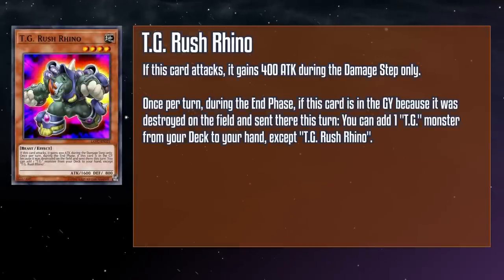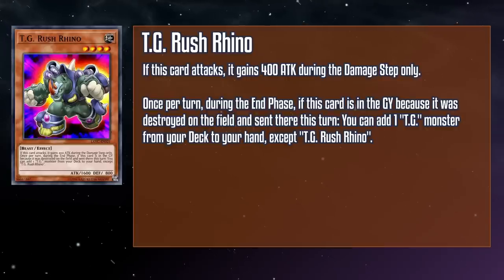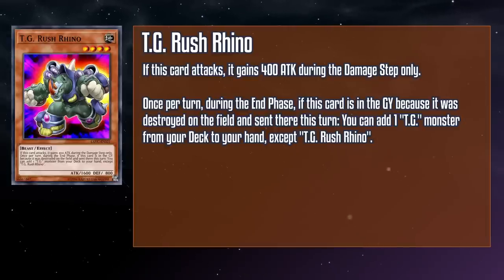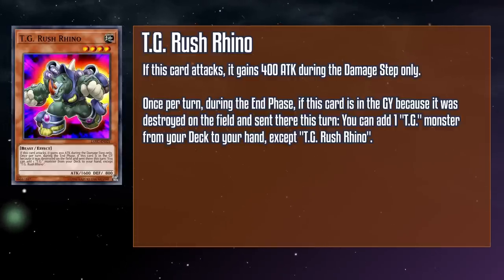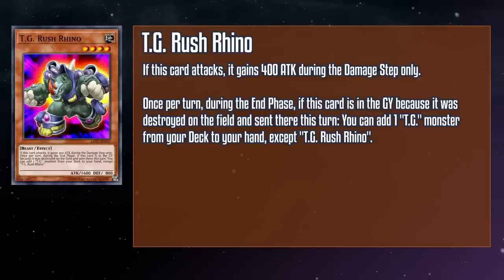TG Rush Rhino is a level 4 earth beast monster with 1600 attack and 800 defense. If this card attacks, it gains 400 attack during the damage step only. And once per turn during the end phase, if this card is in the grave because it was destroyed on the field and sent there this turn, you can add a TG monster from your deck to your hand except a copy of itself. Rush Rhino was sometimes brought in as the third member of the Striker-Warwolf package to give a much needed boost in offense — a normal summonable 2000 attack monster could clear some nasty threats, and the fact that it also had the replacement effect is just icing on the cake. Level 4, Earth, Beast, gains 400 attack when it attacks — Topaz Tiger, is that you?